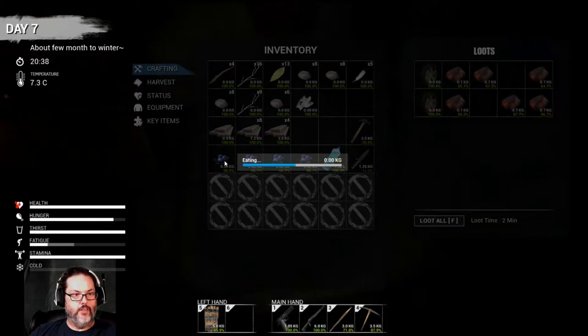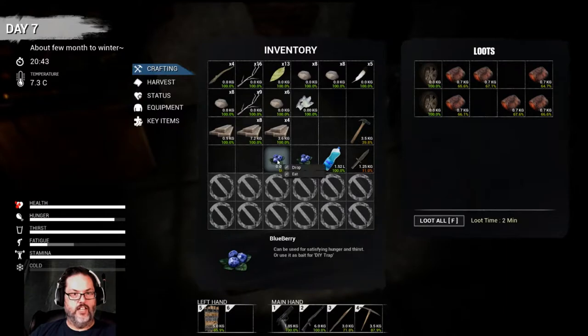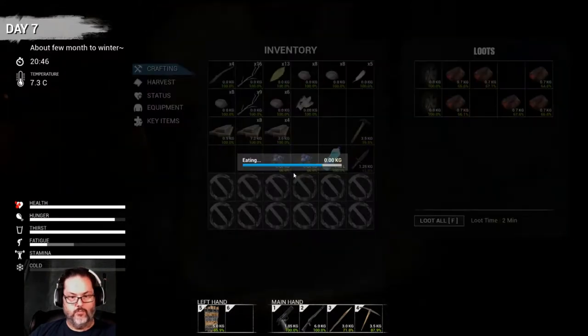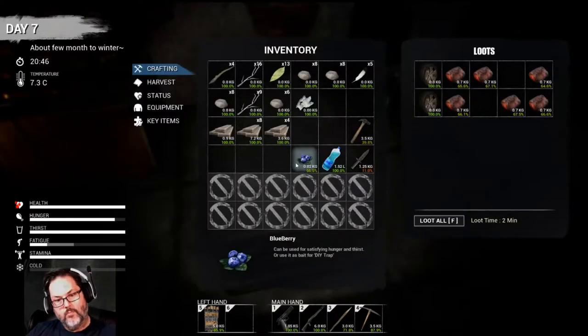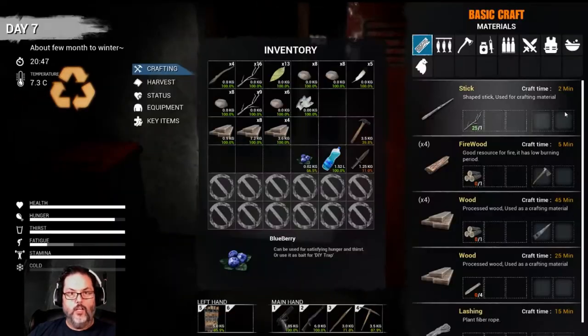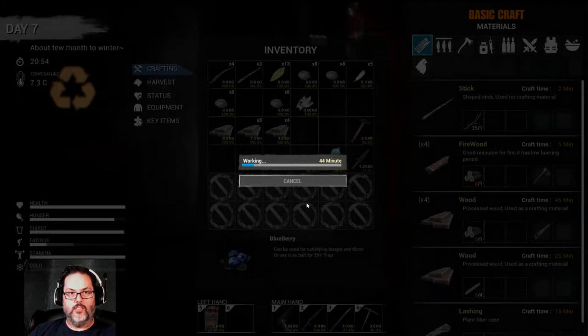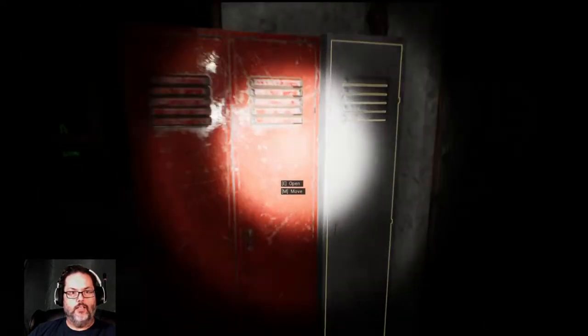We can eat a couple of these just to make some room — actually that's not doing anything for us. That must be for thirst. What time is it? Getting close. Let's make some sticks because I think we're going to need some of those. I'll go ahead and make all 25 of these. Bam, let's go.